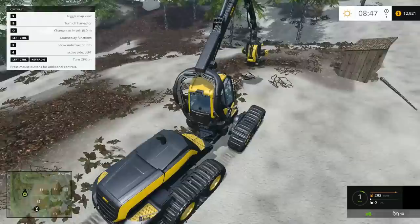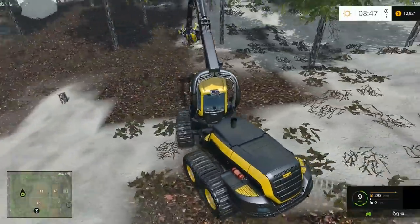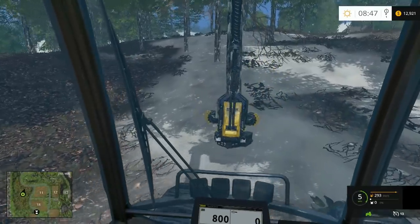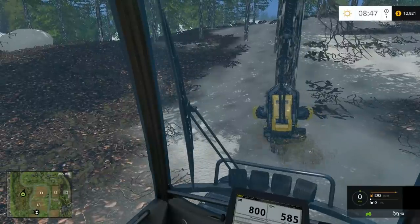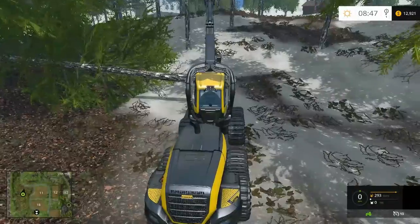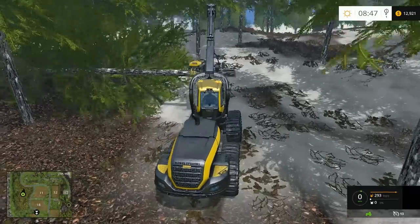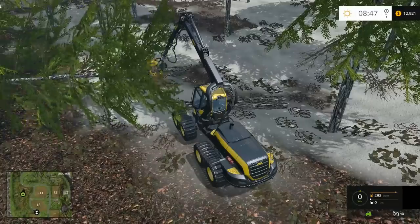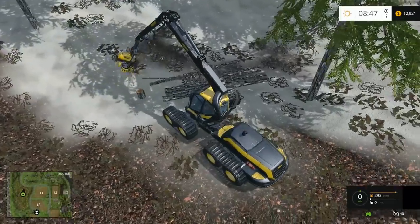Where's a good spot to set up? Probably down in the middle there, probably looks pretty good — a place to start doing this. Let's double check we got it set on eight meters — yep. So this should be much longer pieces this time. That does look like a much longer piece. Should save some time on loading too — obviously won't have so many pieces per tree. That was about five pieces there.